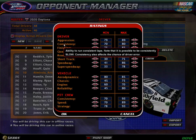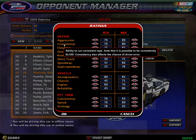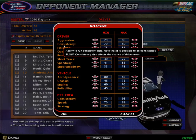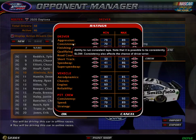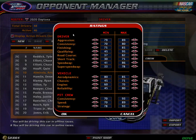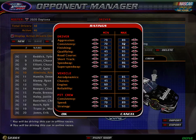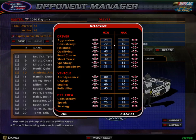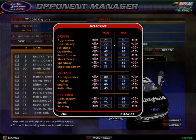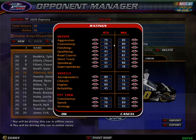Consistency is the ability to run consistent laps. Note that it is possible to be consistently slow. Consistency also affects the chance of driver error — I did not know it affected the chance of driver error. But I did know that consistency makes the lap times closer together. So basically, the higher up your consistency, the more consistent your driver is on lap times. The lower, the more your driver can be all over the place, so if you lower the consistency you'll probably have a lot of passing and comers and goers and stuff.